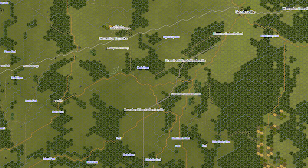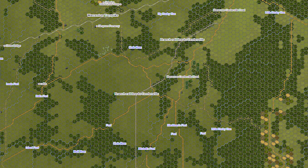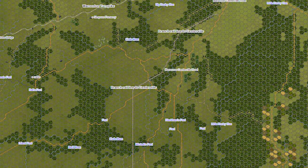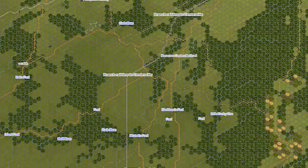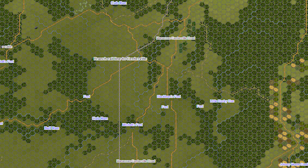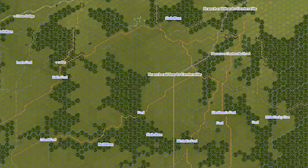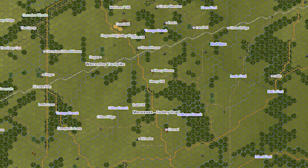Using software developed by War Game Design Studio, we present a tactical analysis of the Battle of First Manassas, which depicts the battlefield with a north-oriented map and each hex representing 125 yards. From this vantage point, we cover the critical fighting at Blackburn's Ford, the Stone Bridge, Matthews Hill, Henry Hill, and Chen Ridge.